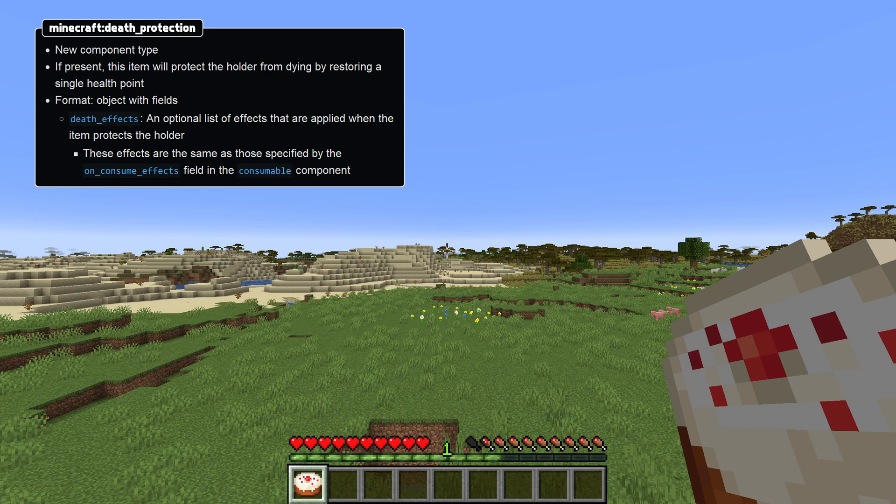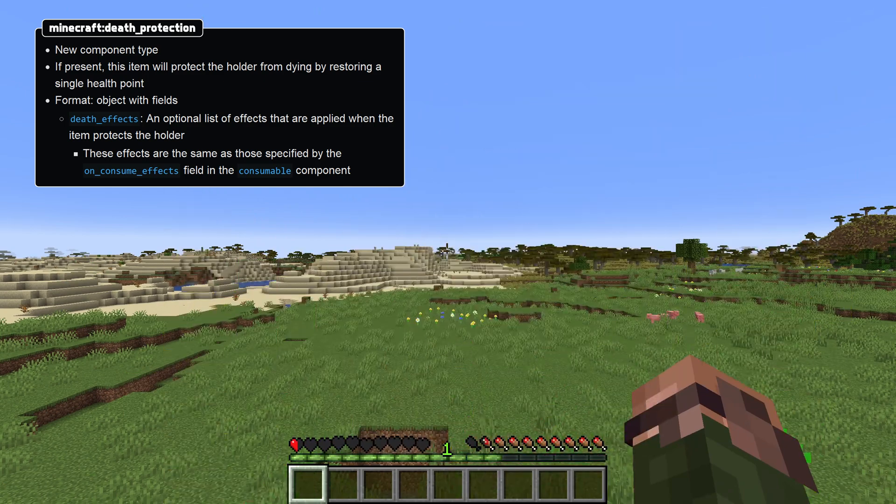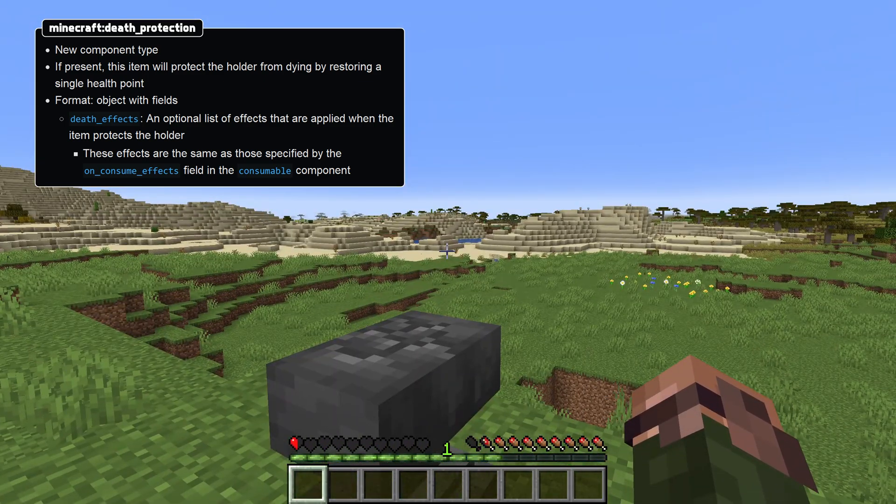There's a new component type: Death Protection. When this component is present on an item being held, it prevents the holder from dying by restoring a single health point. It has a Death Effects field which is an optional list of effects that are applied when the item protects the holder, which are the same type of effects as the consume effects for the consumable component.